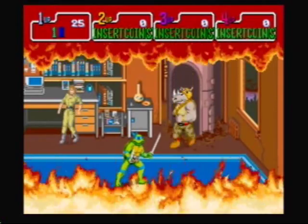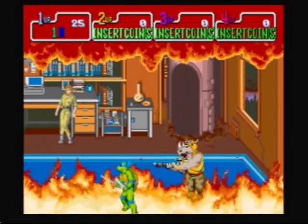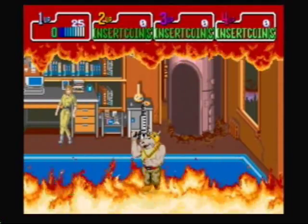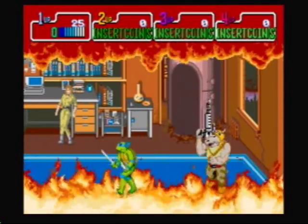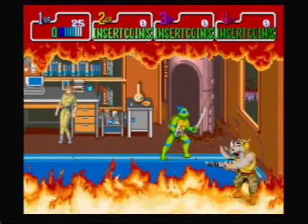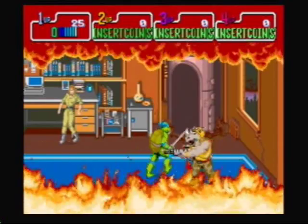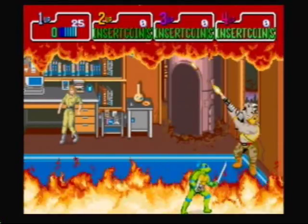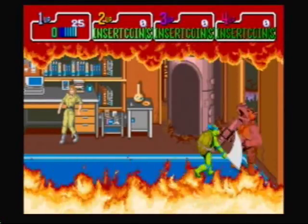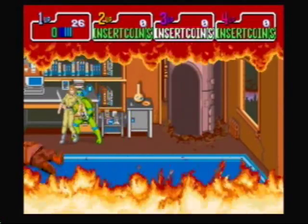The strategy I use against Rocksteady is hit him a few times and then move. Hit him a few more times, then move. Continue this process until he's defeated. Once Rocksteady starts blinking red, all you have to do is knock him down a few more times and he's defeated. And just like that, Rocksteady's defeated. Once you think you've saved April, Shredder comes and takes her away.